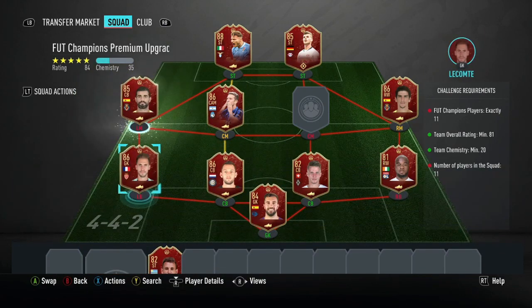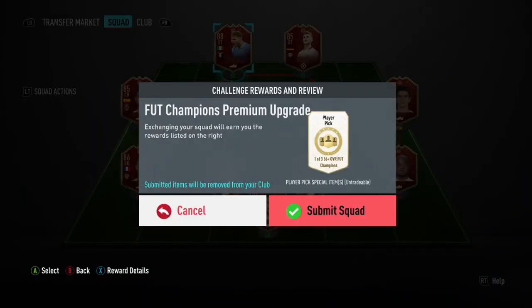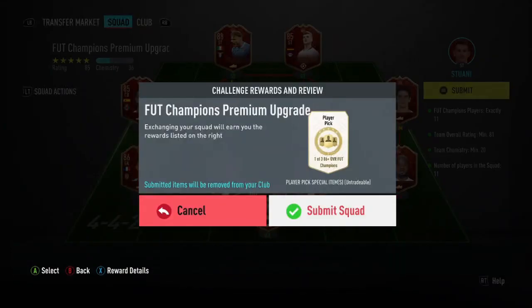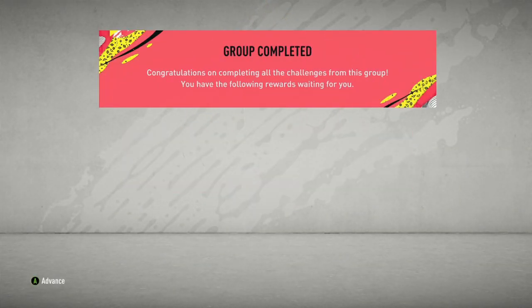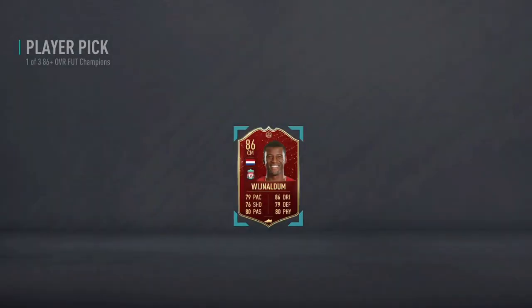It feels kind of weird getting rid of some of these players. I could use 88 Immobile for an upgrade pack or for an SBC, but I don't really feel like that's a good idea. So we'll just get that submitted and go for the 86 upgrade. One of three, 86-plus — give us something good. Why do we bother? I'll take Wijnaldum because of the Premier League and Liverpool link, but that's just awful.